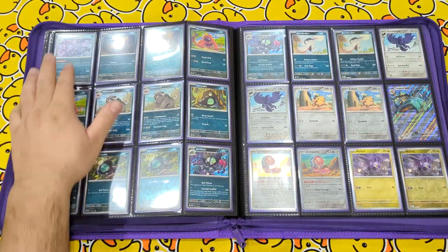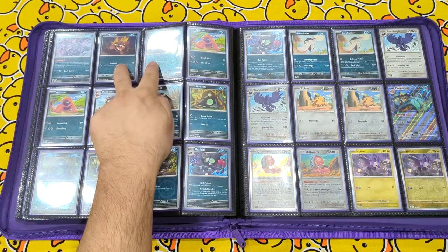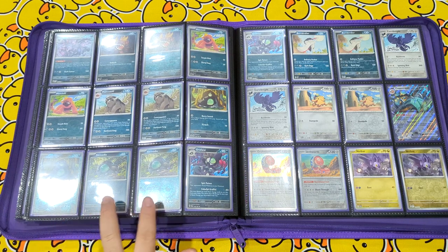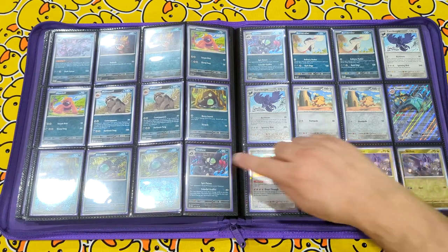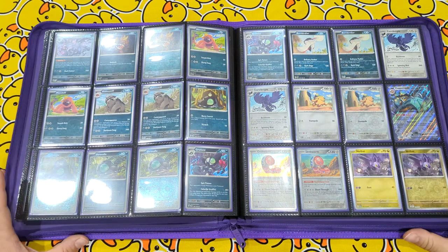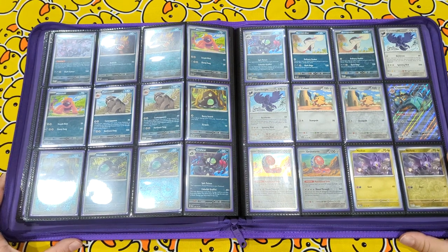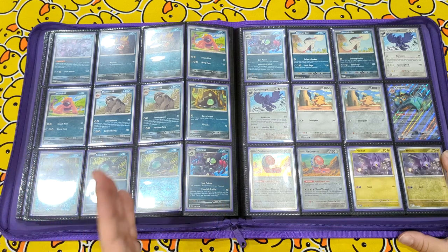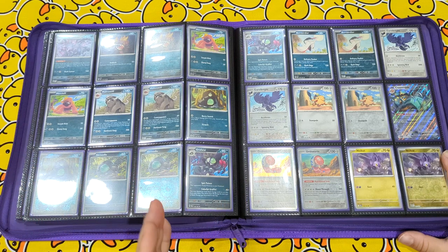Continuing on, Hydreigon also, Maschiff, Maschiff, Mabosstiff, Shroodle, Shroodle, Grafaiai. Now, this is why I wanted to make these, especially for Scarlet Violet — because they double up and triple up on a lot of Pokemon, and it's very easy to miss one, which just throws the entire book out.